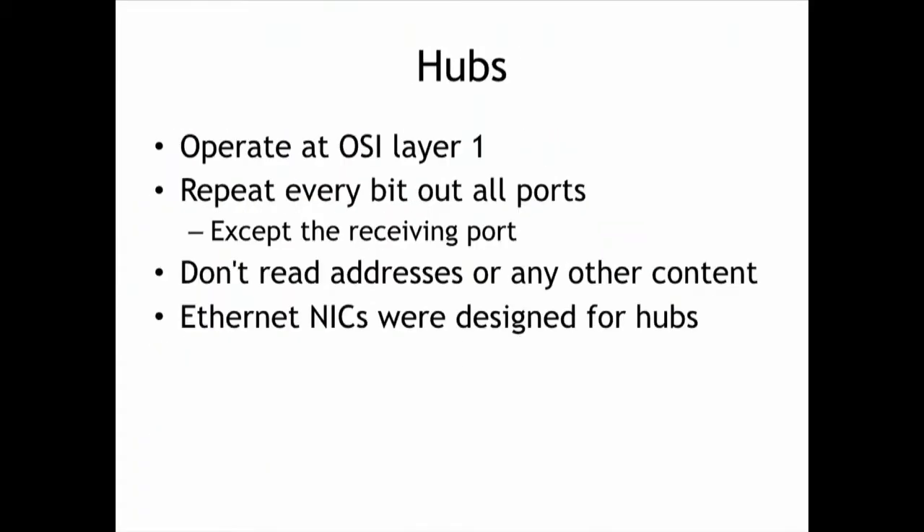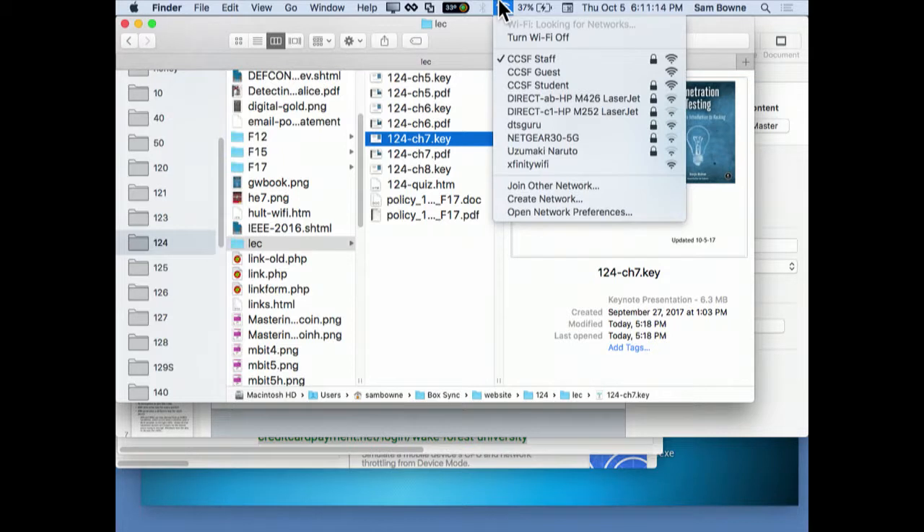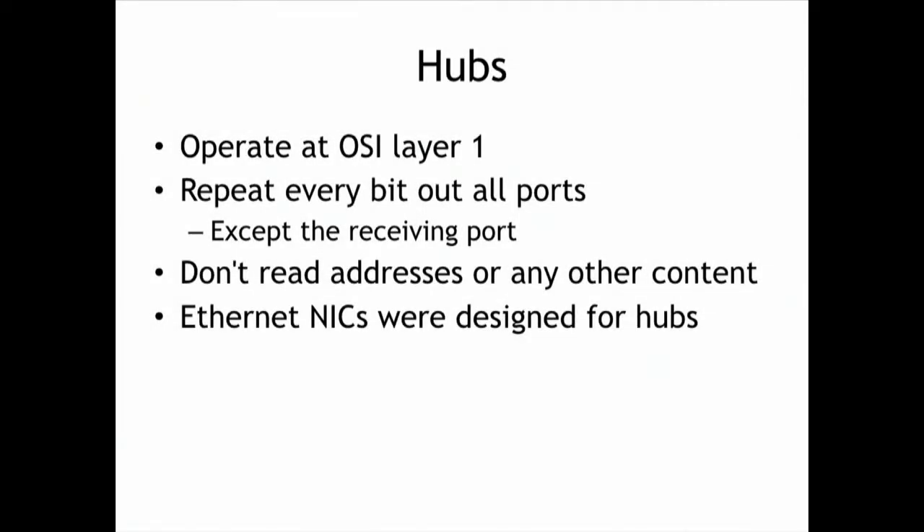All your traffic has to go at layer one — some physical medium has to move the data from one point to another. In the early days of Ethernet, everybody used hubs because they were cheap, so data was sent to every device on your LAN and each device would ignore packets not addressed to it. Wi-Fi does the same thing from the laws of physics — there is no way to prevent the wireless signal from going everywhere, so it goes to everything within range whether it's on your network or not. In a coffeehouse you'll see 50 or 60 wireless networks that are not yours.